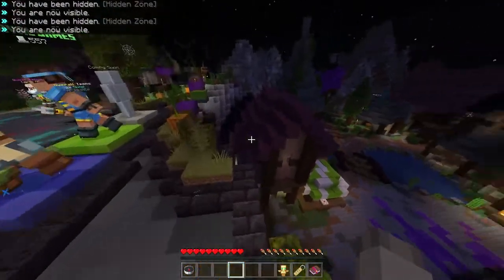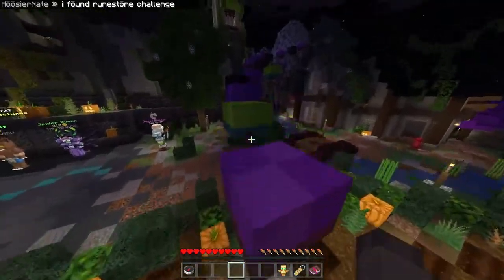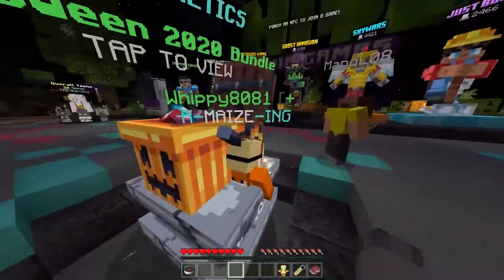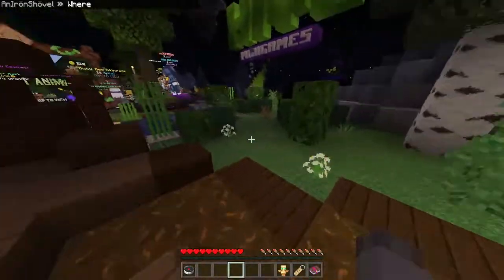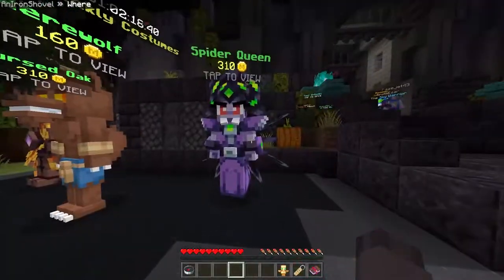Let's first talk about a few Easter eggs in the hub. You can already tell there are some nether particles. The hub still kind of looks the same but it's been replaced with a bunch of different blocks — like this wood area over here. There's also a new thing you can buy from the store, and there are nether sound effects in the hub now, which kind of fits the Halloween theme.